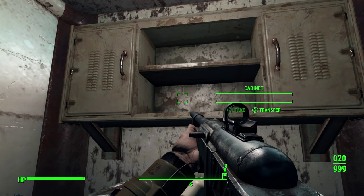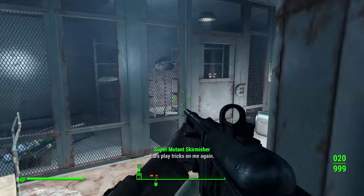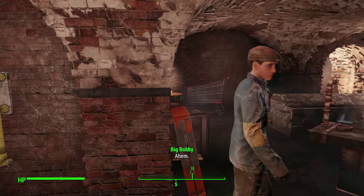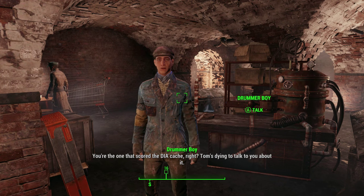After you have done all of those missions you can go on to the next part. You will have to find an NPC named the Drummer Boy, and he will be located wandering around the HQ. He looks quite different than the rest of the NPCs — he will be wearing a blue outfit and a cap.